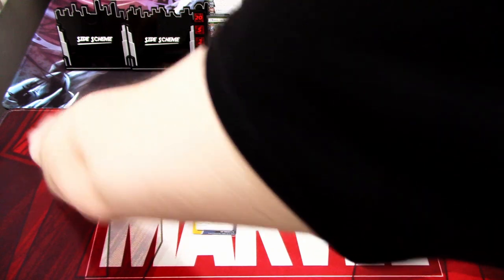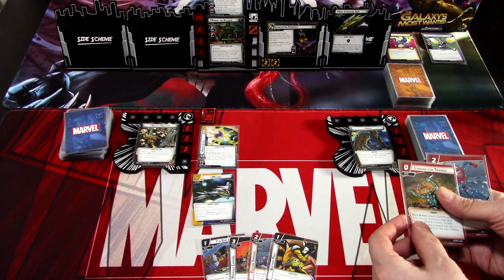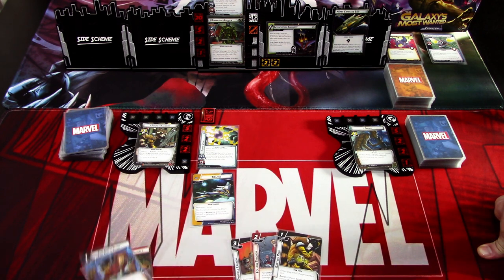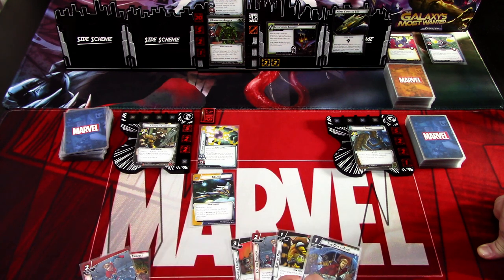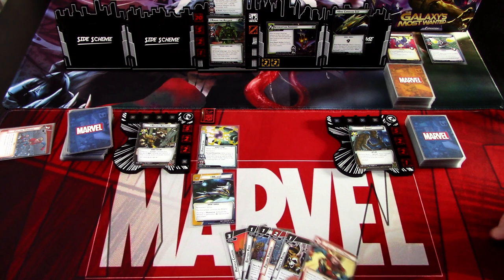We draw up our hand sizes. Rocket gets: I've Got a Plan, Particle Cannon, Follow Through, Battery Pack, Looking for Trouble, and Follow Through. I don't think we need I've Got a Plan right now — we could remove all the threat with that. I'll keep Follow Through, Particle Cannon, and Battery Pack, and discard the others to draw three more cards: another Follow Through, Rocket Pistol, and Chase Them Down.